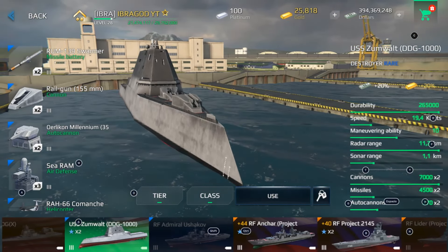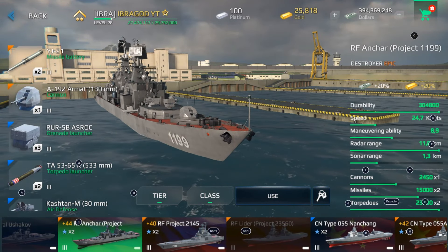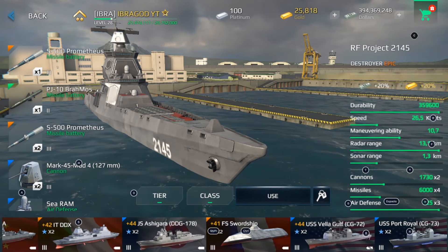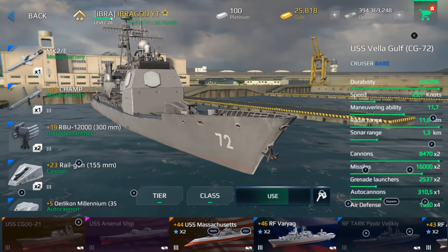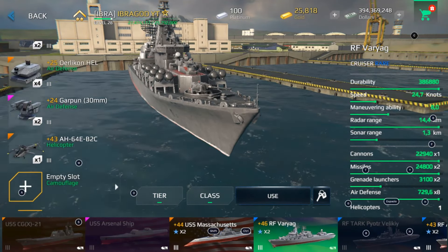For tier 3, I would recommend getting a basic warship. USS Zumwalt is a warship you can get with gold. USS Port Royal and USS Vela Golf are also options. But I think the best option for you is RF Varyag — you can make a decent build with it. This is not the original equipment; I changed it, including adding a premium helicopter.